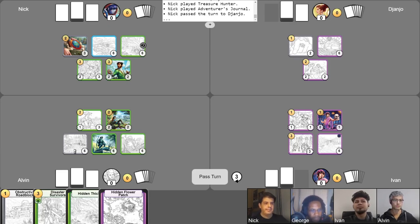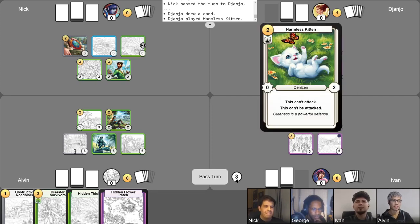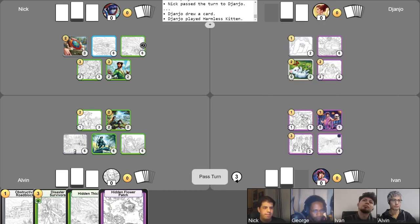I will start off with drawing my free card. I summon to the stand — Harmless Kitten. He's so cute. I put my Surge counter. Add counter. That's it for now.